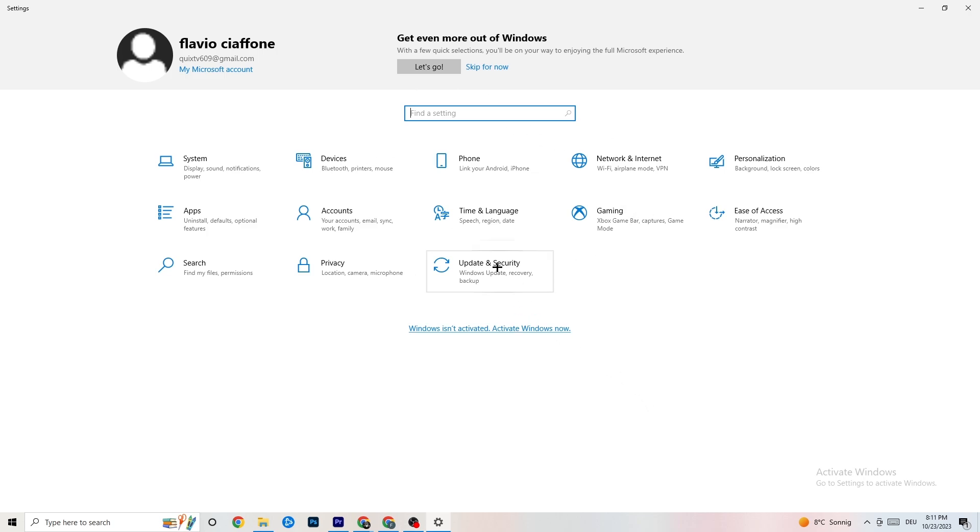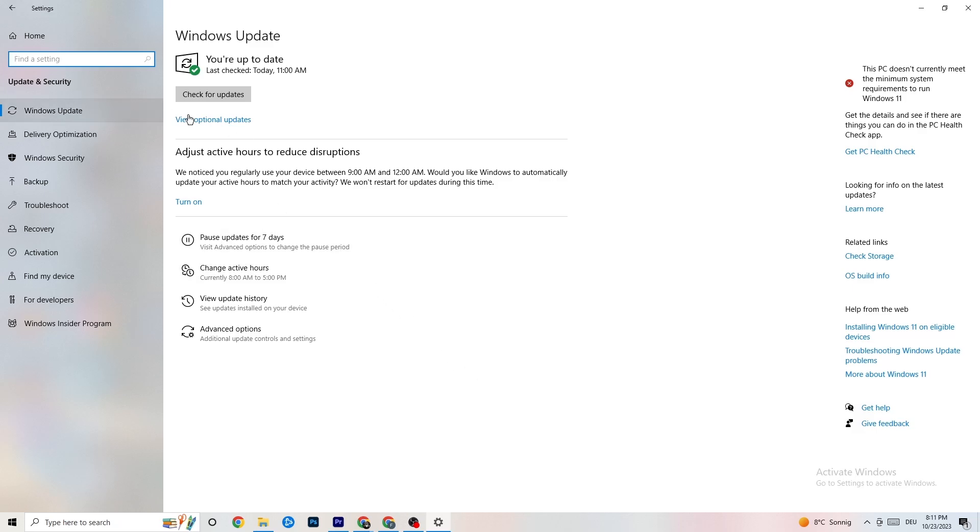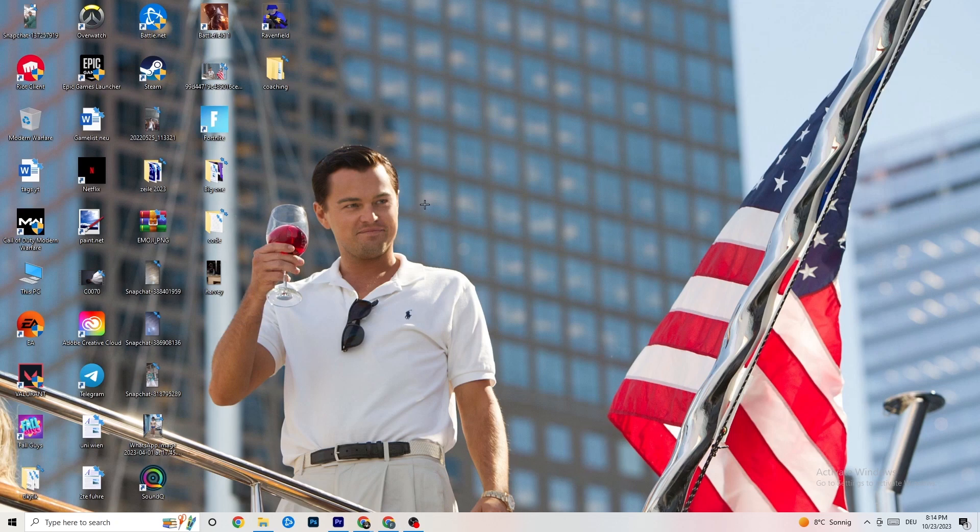Go back to main Settings and click Update and Security. Stay on Windows Update — I really recommend you check for updates because updating Windows will increase your system's power and help with every issue you're currently having. Update to the latest Windows version.